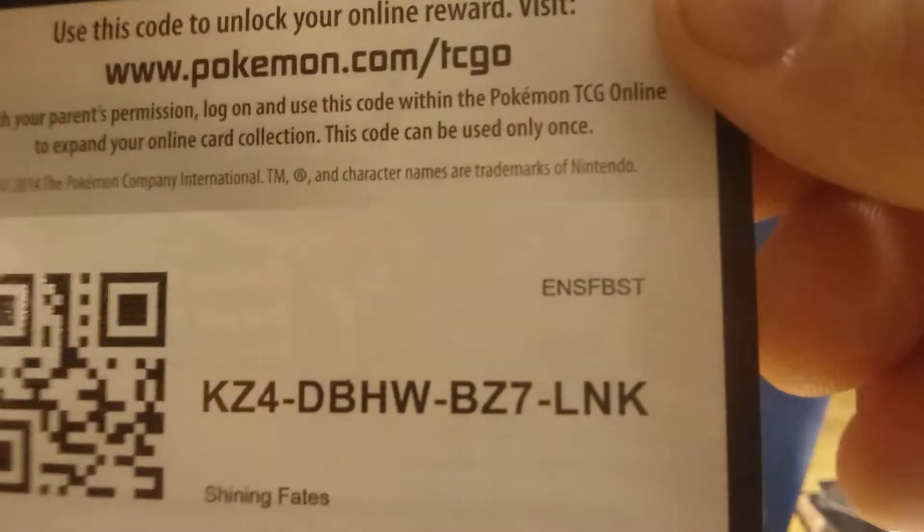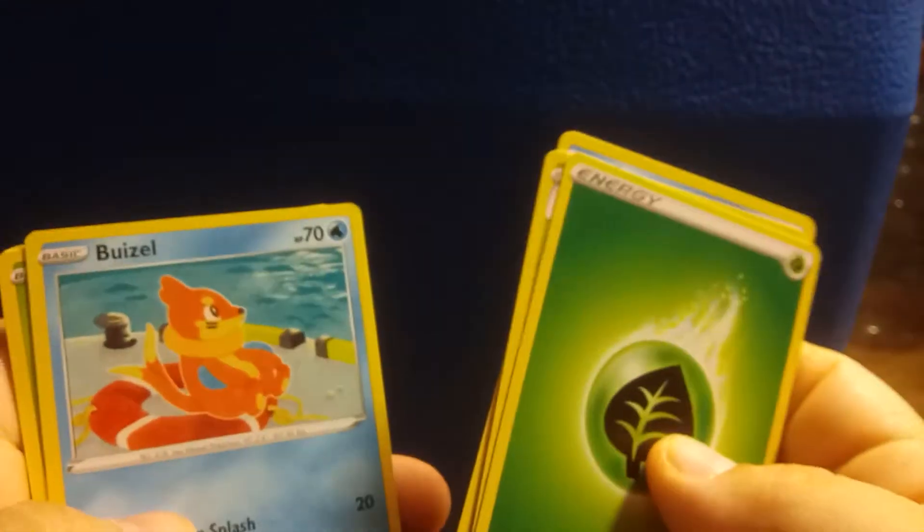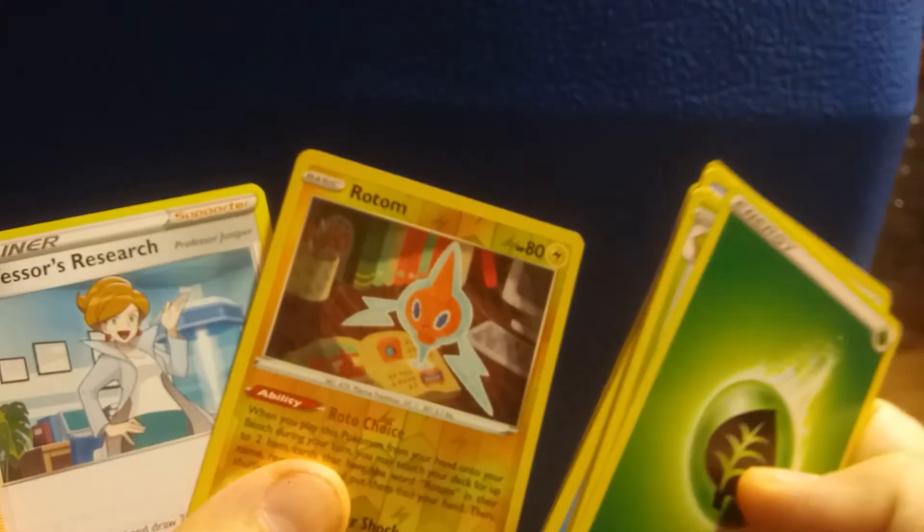Gotta get all them Shinies. I swear there's more Shinies in this set than there are all the base cards put together. Here's the Code Card for the next pack. Four to the Front: Energy, Thwacky, Cramorant, Rusted Shield, Buizel, Yanma, Trapinch, Shanks, Rowlet, Reverse Holo Rotom, and Professor's Research.